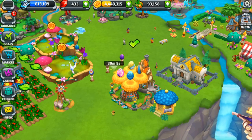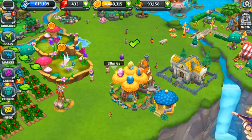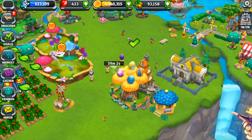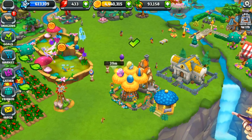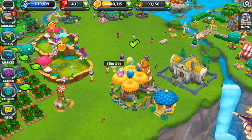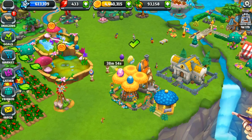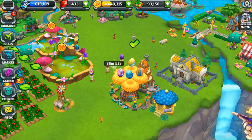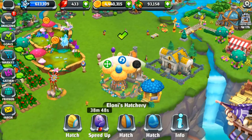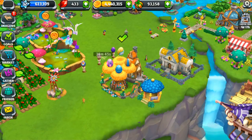Hello everyone and welcome back to Dragonvale World and the great hatching! It is time to hatch open the beautiful Elysium Dragon. I think that's what it was called at least — he is gone from the limited time selection now, but we have his egg and what a beautiful golden cloudy egg it is. I am so excited about this.